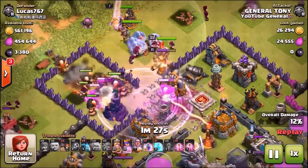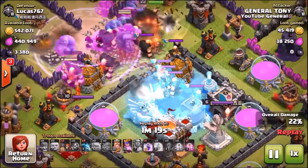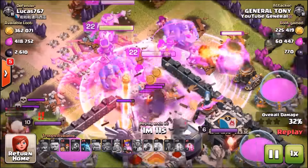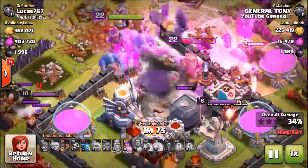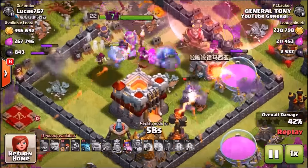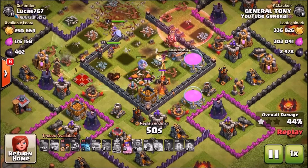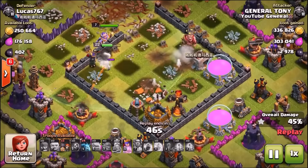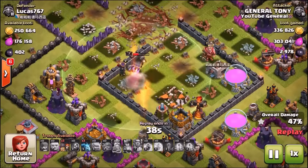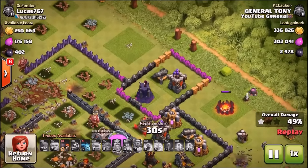The bowlers funnel straight into the center, which is great. The freeze spell lands on the inferno tower, eagle artillery, and giants. Without the Grand Warden's aura, if more big bombs go off we're in trouble. Under rage, the bowlers are absolute beasts — they're OP — but as soon as the rage spell fades, they're slow, fat, and just pointless. They take up a lot of troop space too, and remember a valkyrie also does splash damage and can take out four buildings at once, whereas the bowler only hits two, maybe three. The valkyrie is so much better.